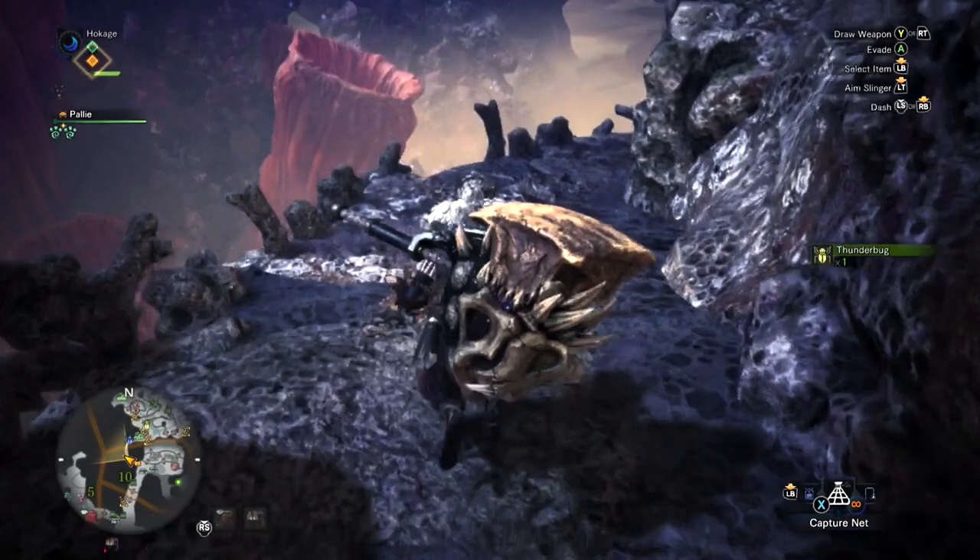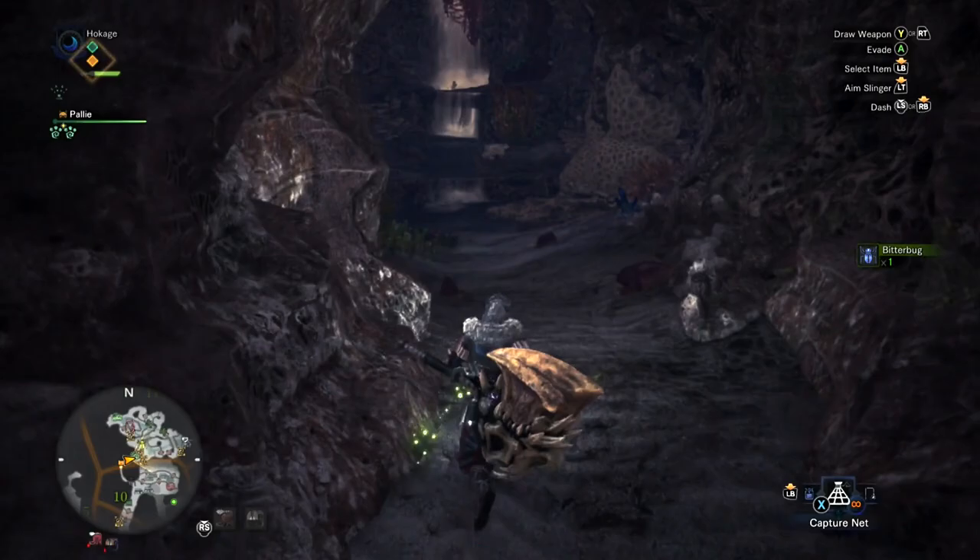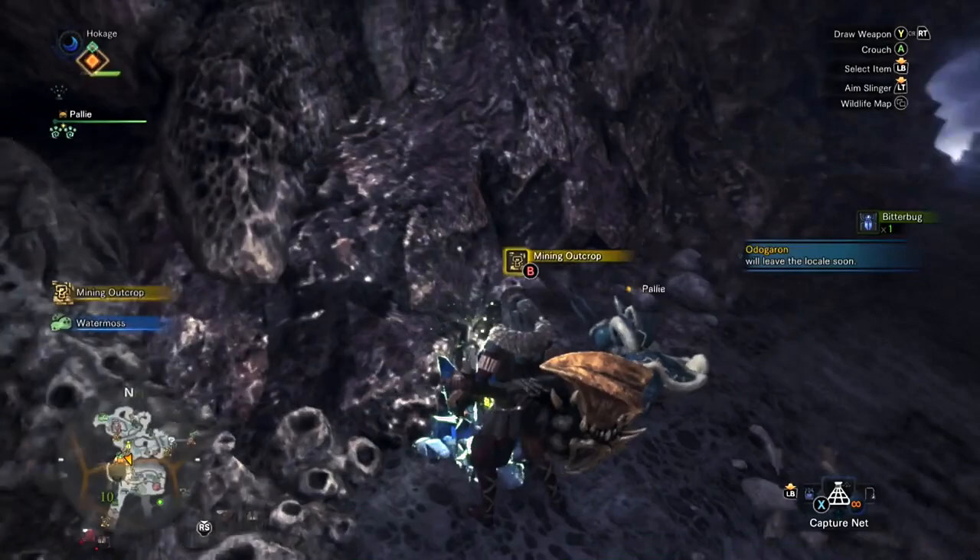Then you want to walk along this cliff — don't worry, you can't jump down from here, that's the edge of the map. When you enter the cave there's going to be a bitter bug right here. I like to take this also, because it helps out with the farm so you get more materials from just doing one thing.